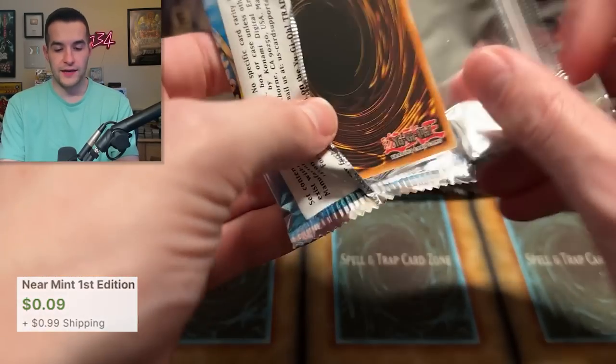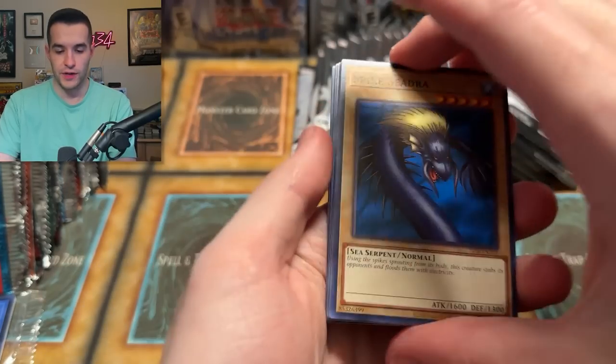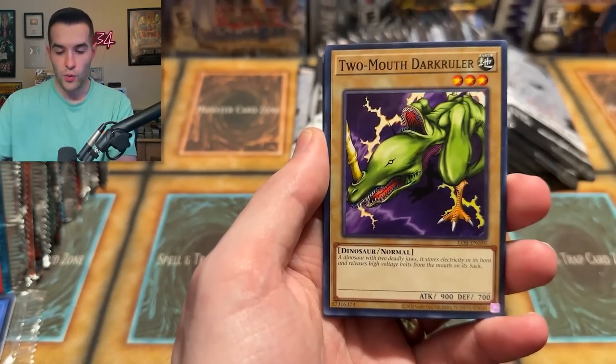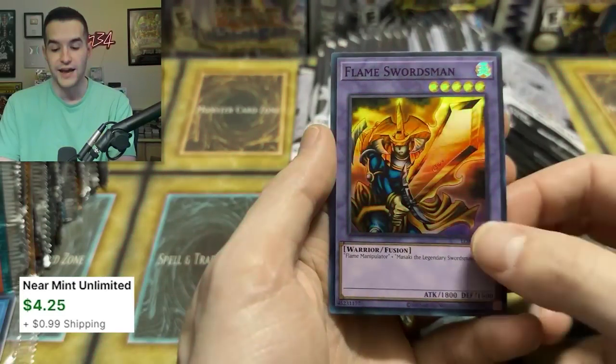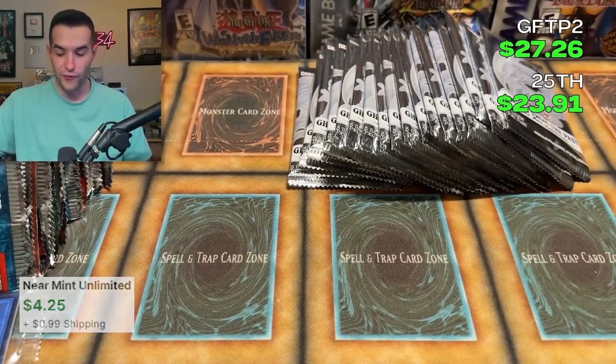We have one more pack in this first mini box of Legend of Blue Eyes. We have Spike Seedra, Fiend Reflection #2 — that's a Ruxton special — Maneater, Witty Phantom, Two-Mouthed Dark Ruler, Dissolverock, and Tyhone. Got another longer video for you guys! Flame Swordsman in new style super rare — another foil for the old school, that's three in one mini box.